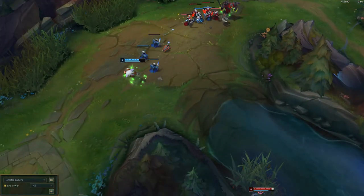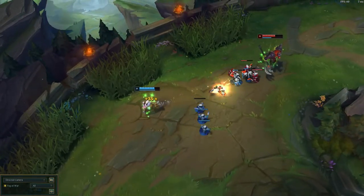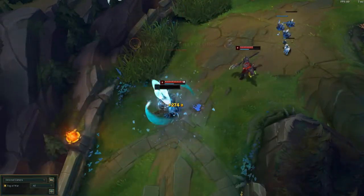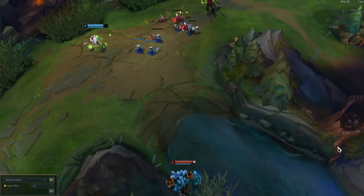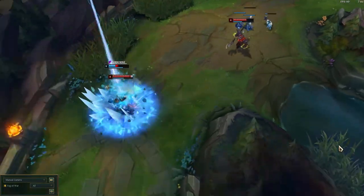The next point is actually using the wards and looking at them. In this clip you can see that Drasana in top has placed a ward in the river brush. Malphite is clearing it — his attack speed is slowed and he has four hits on it. It's at least four to five seconds — correction, about eight seconds — that he's standing on the ward before he walks into the lane, and she doesn't even respond. That's plenty of time to see, if you're actually looking at the map, that there's a jungler coming to gank you.